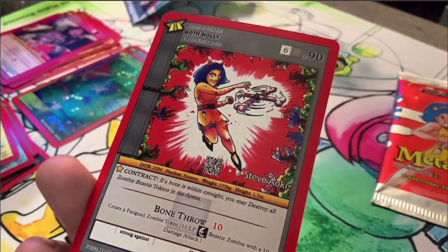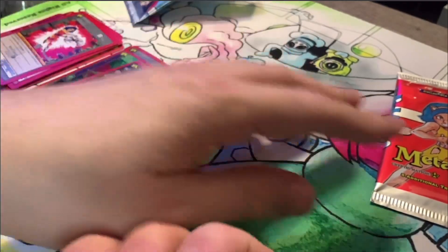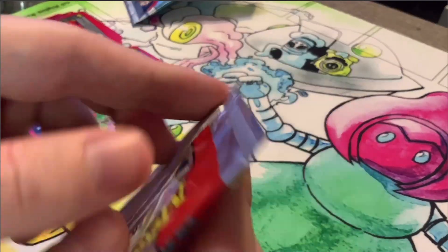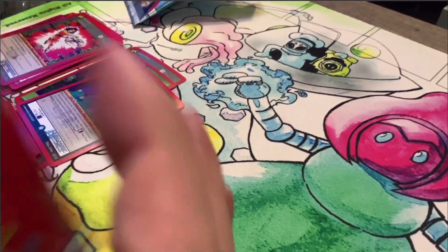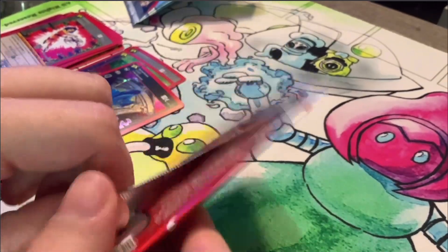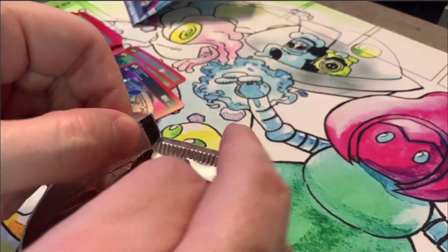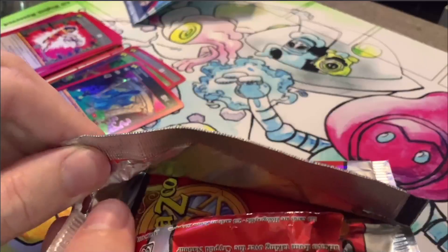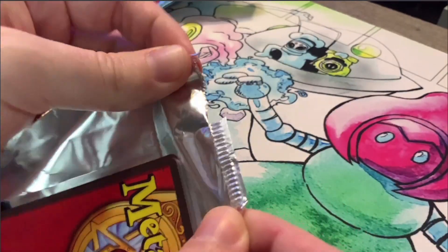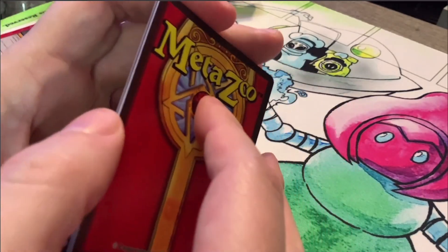And a non-holo Goth Molly. I can't complain with this — full holo Hero, full holo Cosmic Aura, full holo Death. Those are, I believe, the top three hits from HeroQuest 2.0 that you want from the set. So this has been just an amazing video. Super happy with this. Alright, last pack magic — can we get another Death or a Hero? Or another Aura?